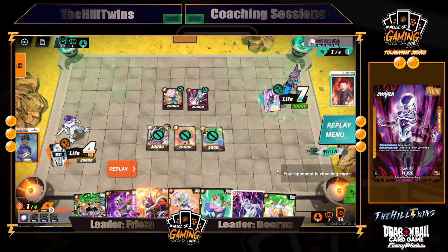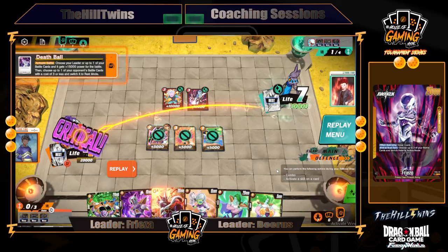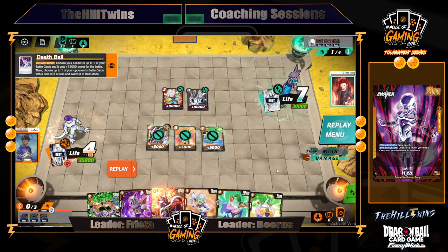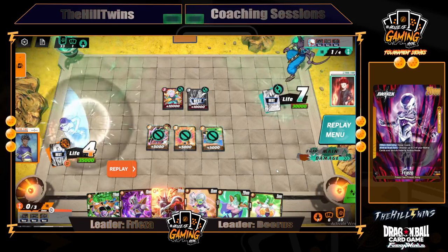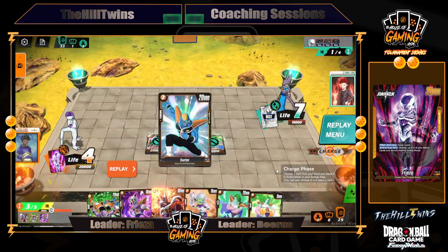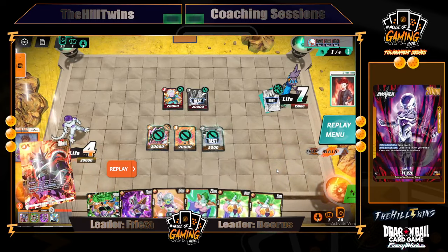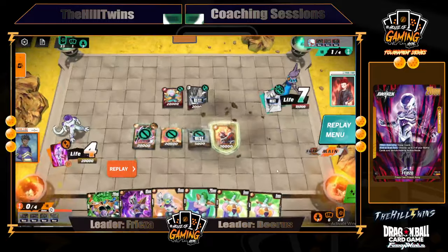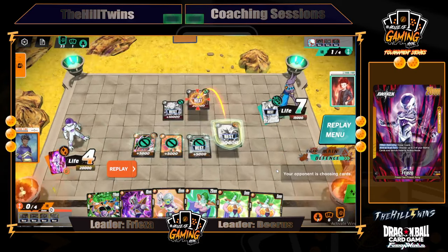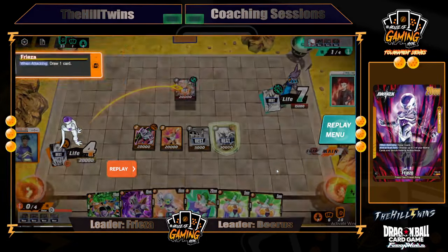He swings 30k into leader, and this allows me to Perfect Guard. I get to rest the three-drop Frost, which is stopping my battle cards from attacking, and Perfect Guard the 30k attack. The three-drop on his case wasn't bad given he doesn't have much to do. However, I get to summon Cooler now, swing into it, and then rest the other three-drop 20k. This is amazing — he has one card in hand and has to take the hit.